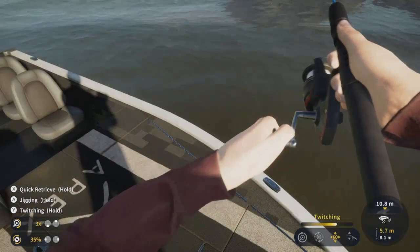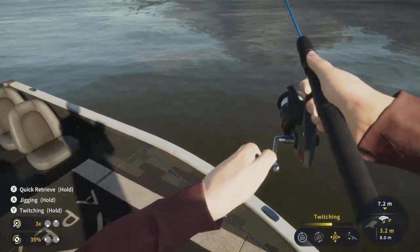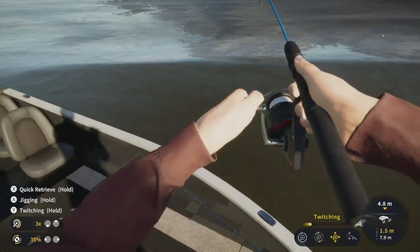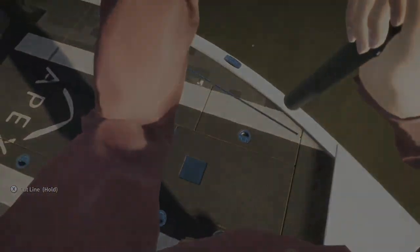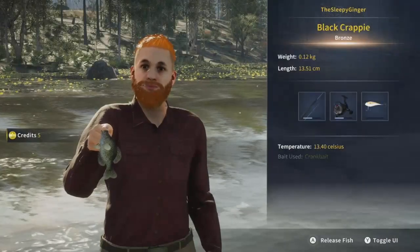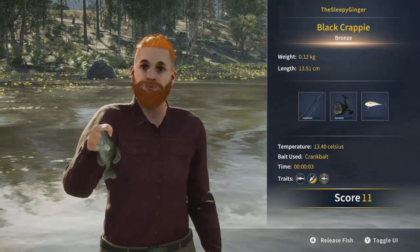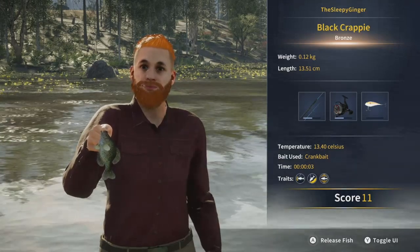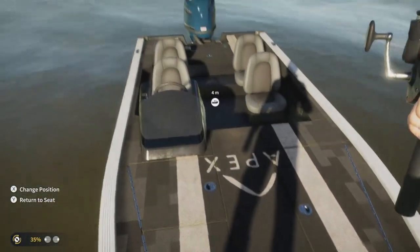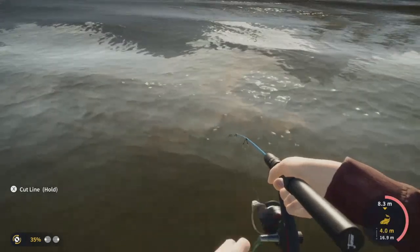Now I'm testing out the crankbait — I'm doing the twitching motion by holding down Y. Let's see if we can catch something on it. And we did — pulled it right in immediately at the boat. It's a little black crappie, score of 11, weight 0.12 kg, caught in just three seconds right next to the boat. Let's back up a bit and try this in some deeper waters. Got another one pretty close to the boat again.